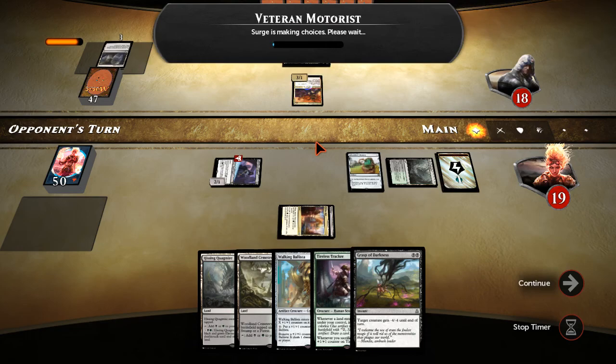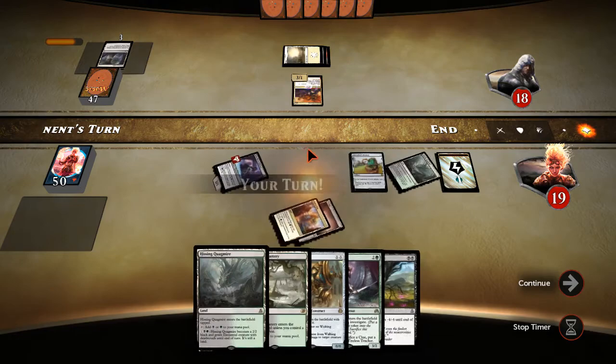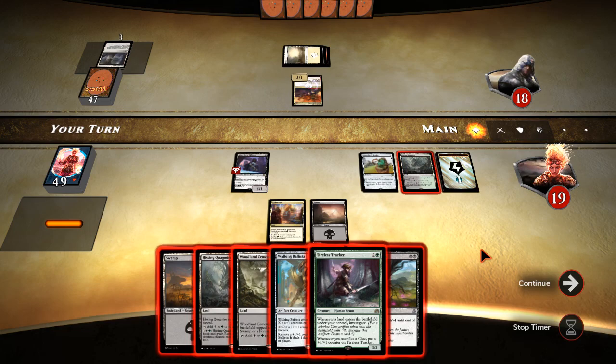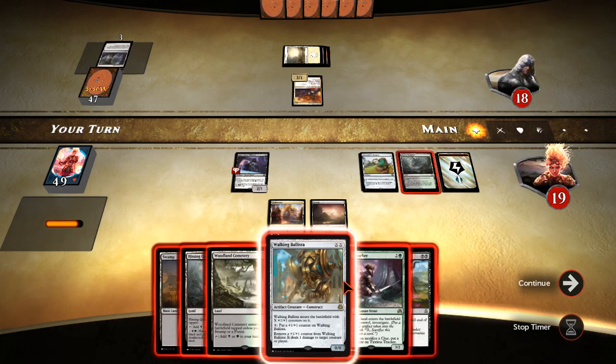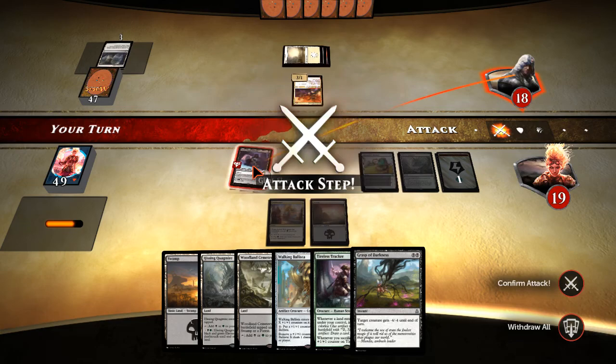I'm happy to see a Motorist when I have Bestiary available. I doubt we'll do anything to kill it — we'll just take the Tracker route and draw a card. Another land. I'd rather straight draw the card, although the Tracker would get the Quagmire out of my hand. Then we untap with five and have Ballista and draw a card, so we're just saving drawing a card for next turn and we have a clue instead — that seems pretty good. The better line appears to be to play Tracker and a tap land.